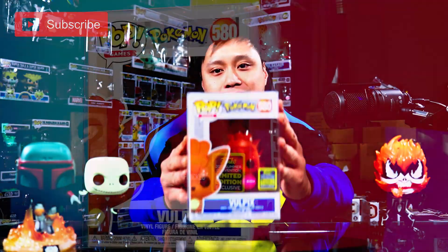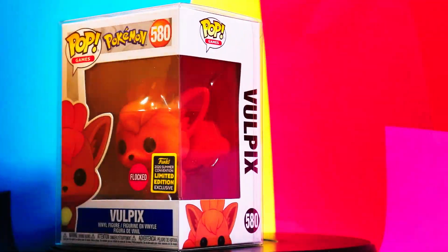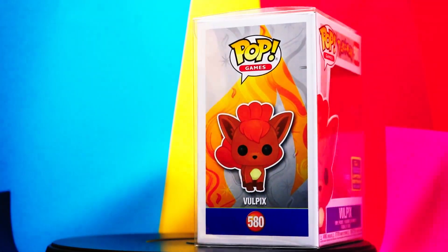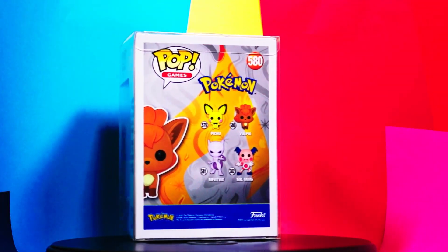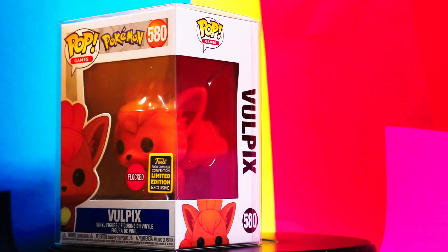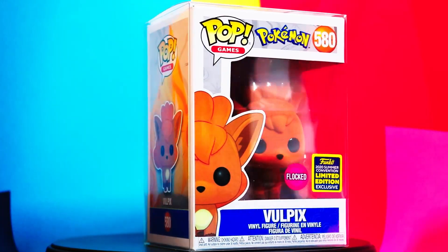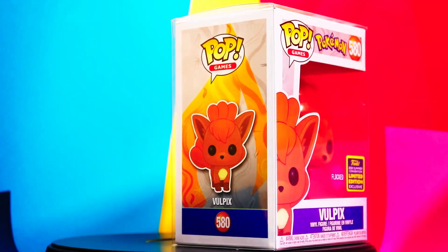The first SDCC pop is from the Pokémon series — number 580, Vulpix flocked. If you've watched my episodes before, you know I love Pokémon, so I had to get this flocked Vulpix. I'm trying to collect all the flocked ones and also the 10-inch Pokémon pops, so if you have any hookups, hook me up please.